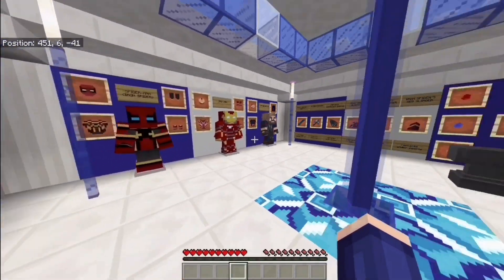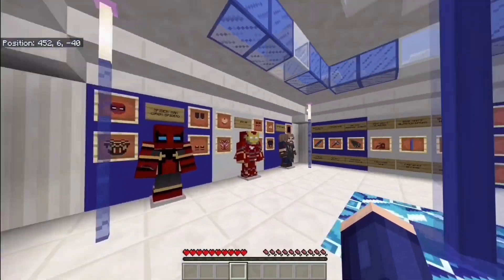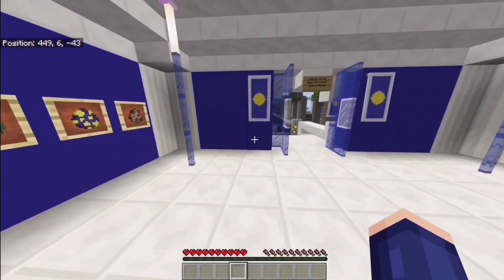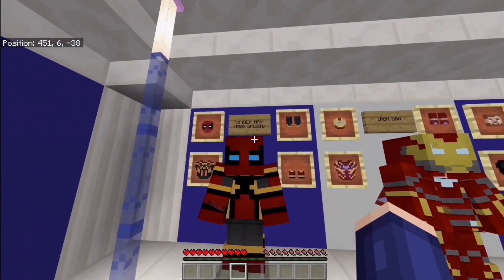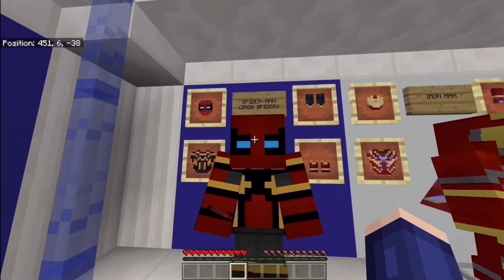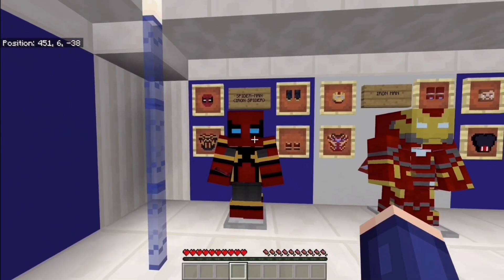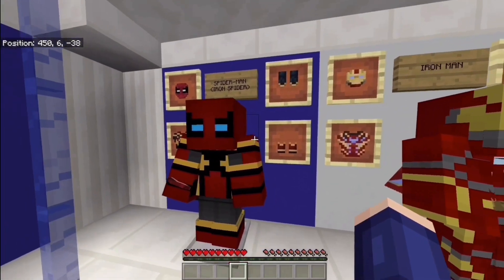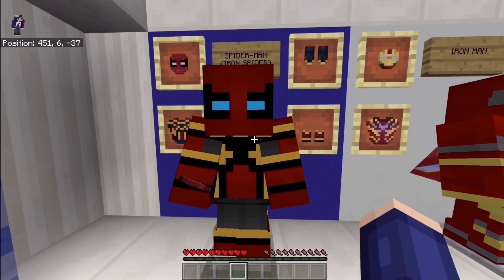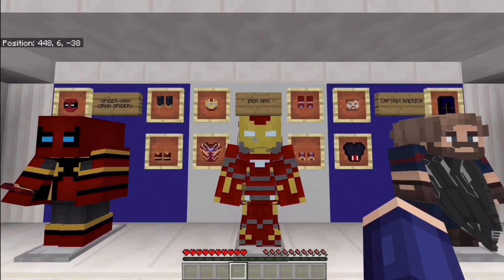So we have this magical place with armors and weapons. Starting over here, we have the Spider-Man armor — it replaces the gold armor and has its own individual look. I really like it because it looks cool, the Iron Spider is just great. Then over here we have the Iron Man armor.